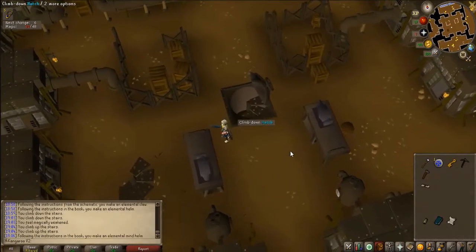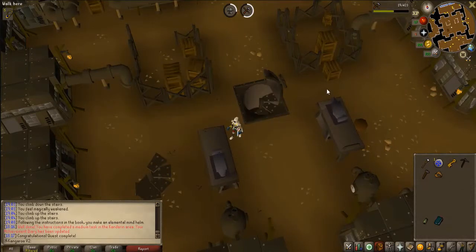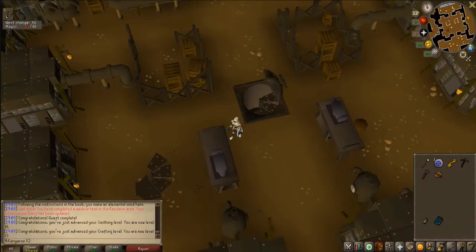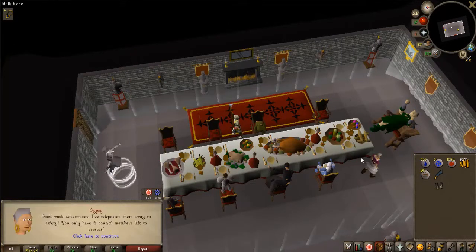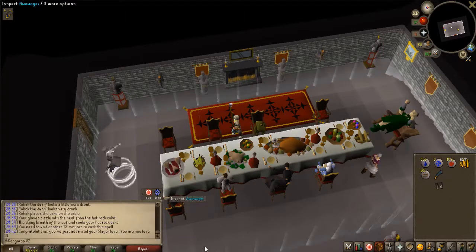Here is Elemental Workshop 2, complete. A few more levels here as well — 36 smithing and 30 crafting. Awesome. There is another RFD sub-quest complete. Should get some slayer levels here. 13 slayer. Nice.